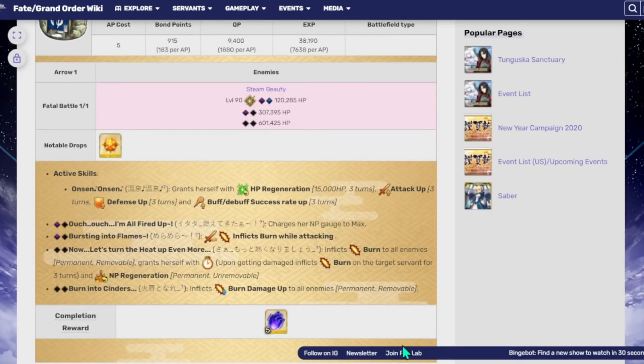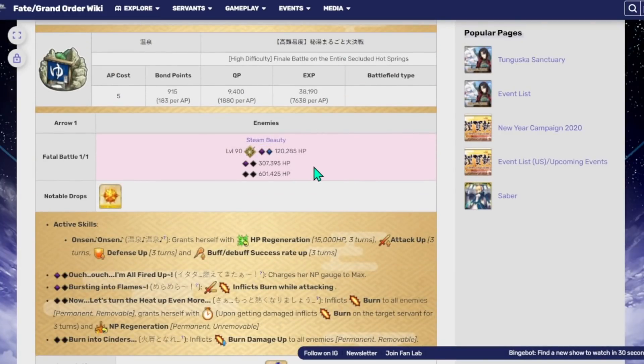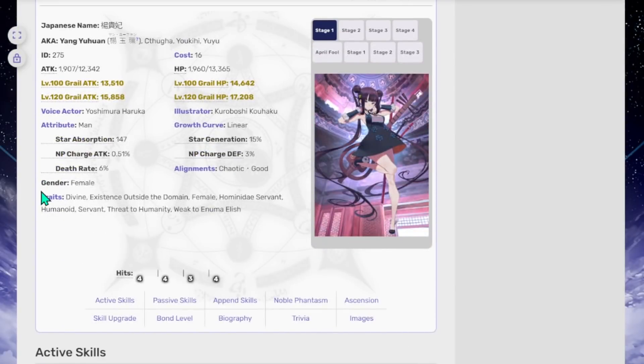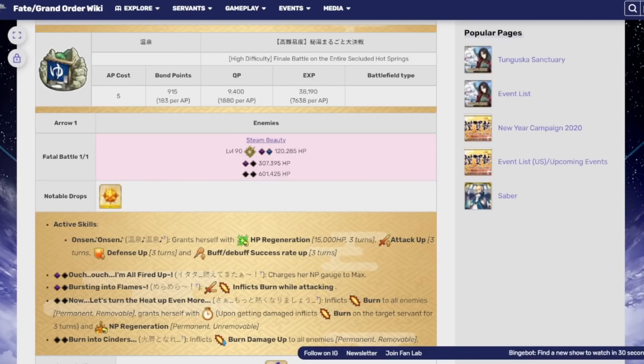My best advice is to just try to obliterate her as fast as possible. Unfortunately there is no event special damage modifier. Getting through the first two bars shouldn't be that hard at 120 and 307, but 601 is pretty chunky and a little beefy to get through. You can try to abuse some of her traits — she is female, she is divine, and she is a Threat to Humanity. You could bring Gilgamesh, or try to bring someone like Enkidu. Even without Castoria, Enkidu still has his threat-to-humanity bonus, and he has a chance to stun her due to divinity. Enkidu is probably my top pick to try to obliterate this, but I understand not everybody has him.